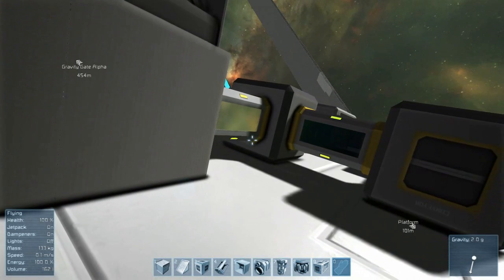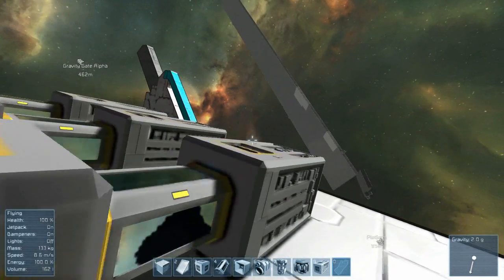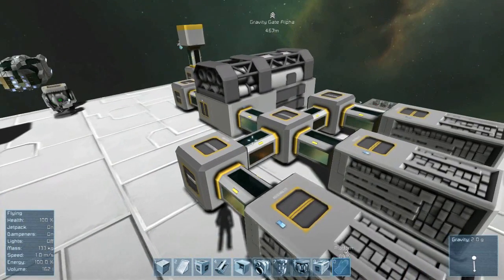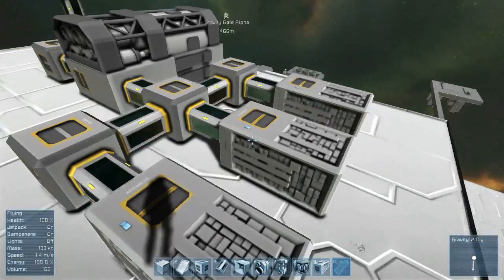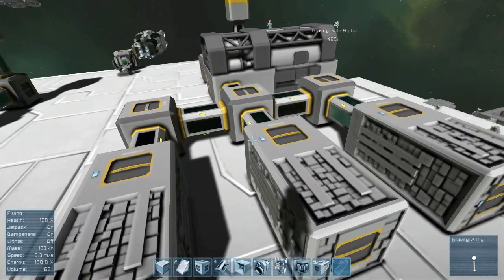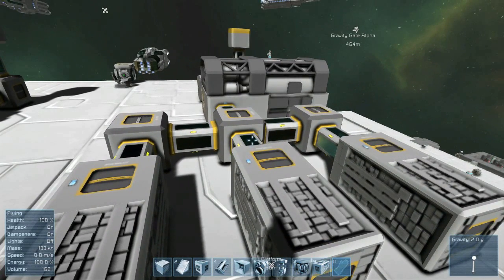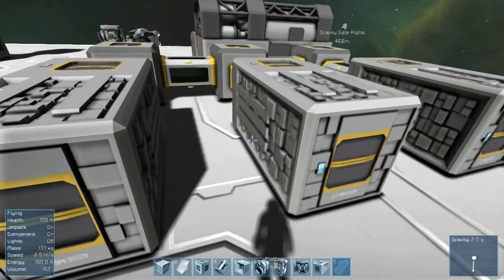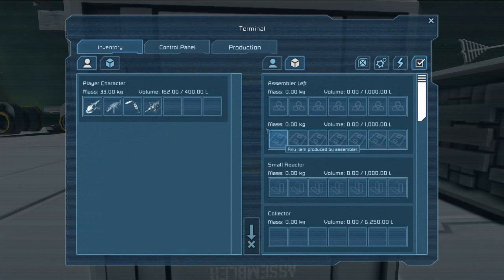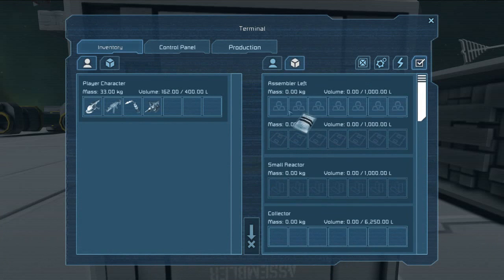Now, you're probably wondering why the gravel hasn't gone to the actual assemblers yet — and that is what took me a little while to realize. Whilst you might imagine the conveyors allow resources to flow from point A to point B, or C, D, and E if connected up, and this is true for the most part, when you have a refinery connected to an assembler via conveyor tubes, it doesn't actually send the resource to that assembler straight away. What you actually have to do is access the assembler itself, and drag the resource from the refinery up to your assembler.